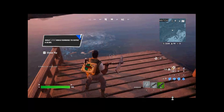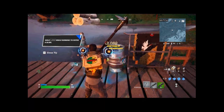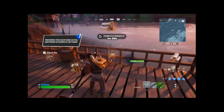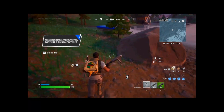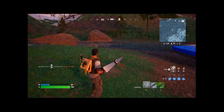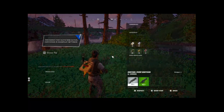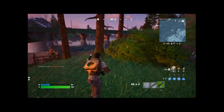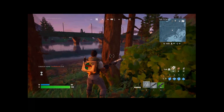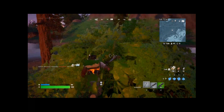We have another gun. All right, we have two guns. We got some shield — we are good. What is there to do now? I guess we got to find some people. Let's try to farm some maps real quick. All right, there we go. That was easy.